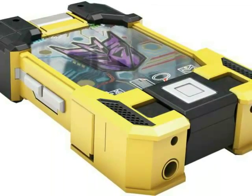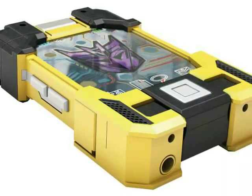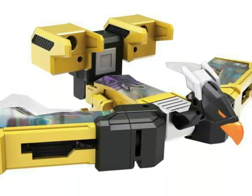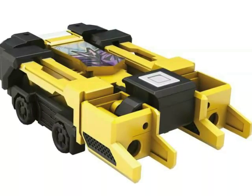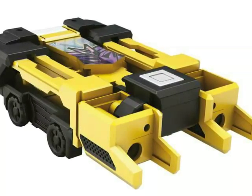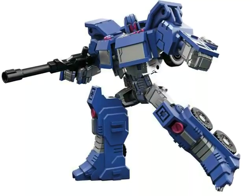Then Legends class — I'm only going to show you the new molds. We have, would you believe it, Buzzsaw, who even turns into a little electronic-looking cassette. Looks really, really cool. I hope we get a Laserbeak repaint. And his little cassette can pop out some wheels and some spikes, maybe for a little rolling tank, or maybe it's like a bladed shield for the bigger combiners — I don't know.